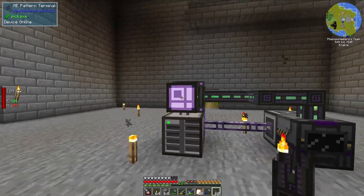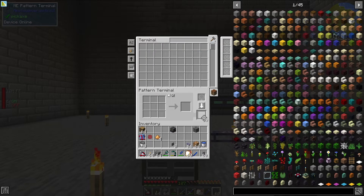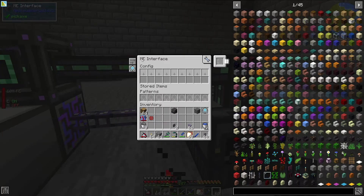So let's go ahead and set a pattern for that. We're going to take blank patterns and put them right here. We're going to click this right here that enables a processing pattern, and we are going to tell it that one glowstone block equals four glowstone dust. We are going to take this encoded pattern and put it into the ME interface, into the patterns slot.